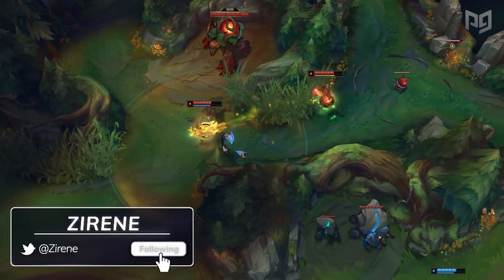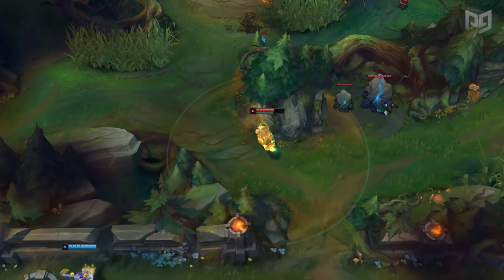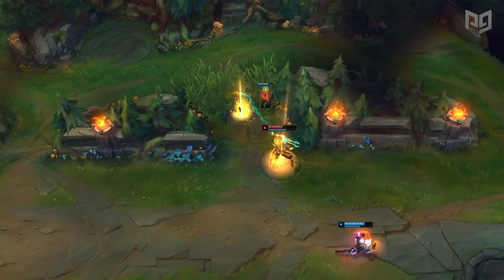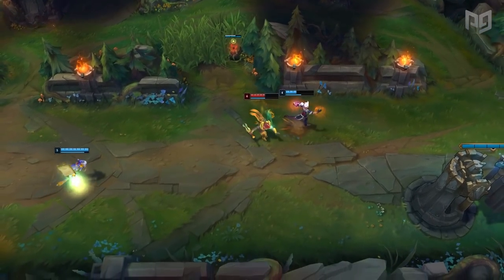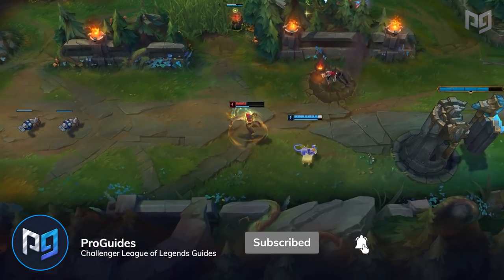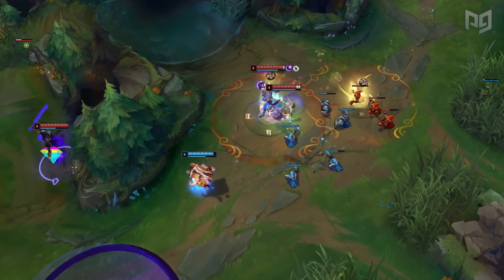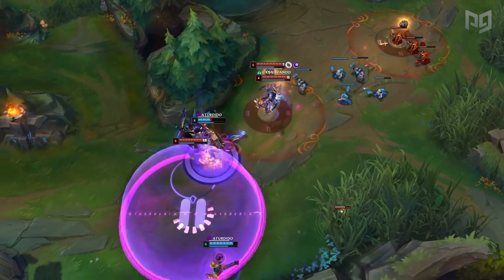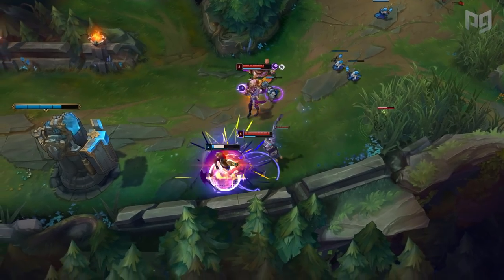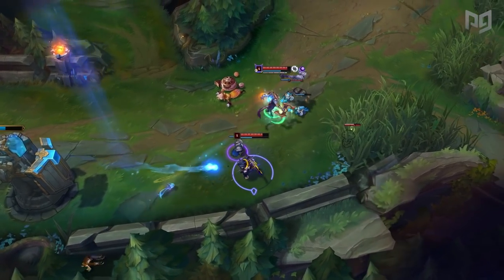Everyone has different latent skills, so people rank up for different reasons. One player might hit gold off their mechanics alone, one might hit gold because of their positioning, or maybe they made it because they have huge macro brain strategies. Past gold though, you start needing a more diverse skill set, and map awareness is an essential piece of that. But you can't have good map awareness without seeing the map, and that requires good vision — and for that, you need the right wards.